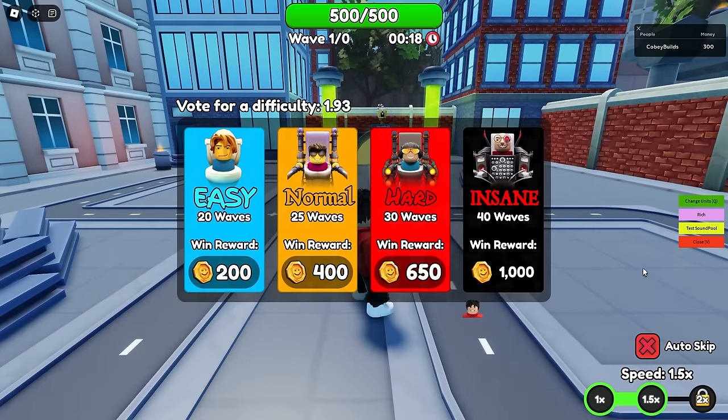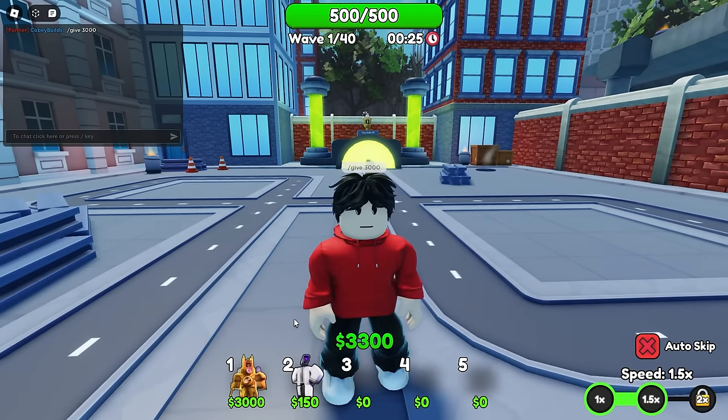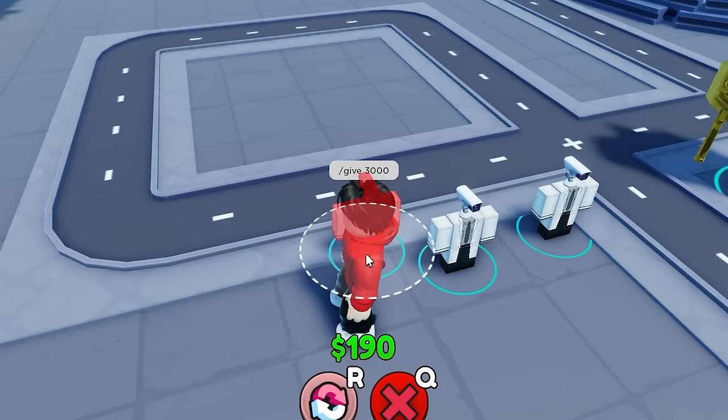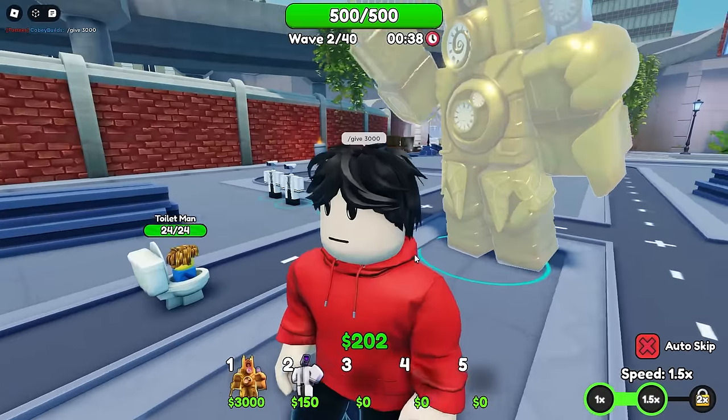We'll do 1.5 times speed. I'm gonna give myself 3000 so I can place him straight away - this is not cheating. We're gonna do optimal placement right there, place our scientists, and cameramen are coming down. There we go.